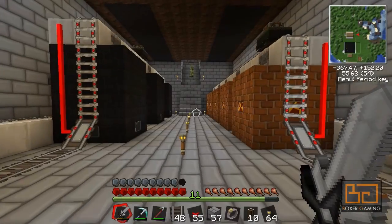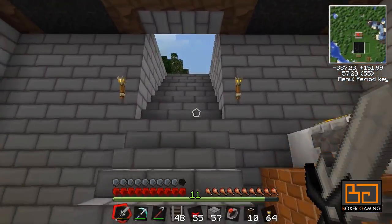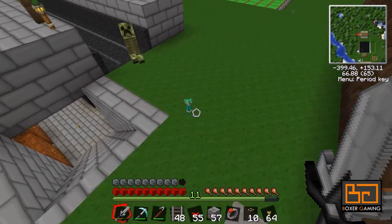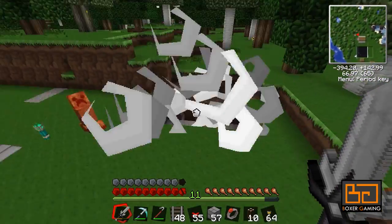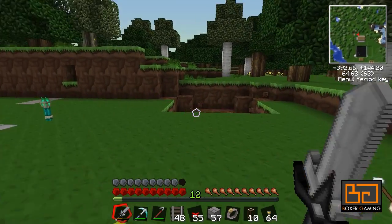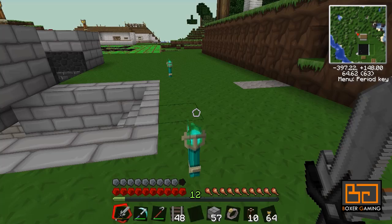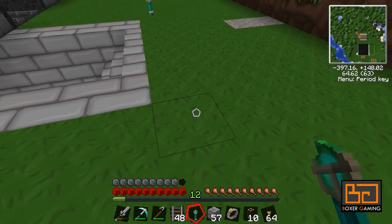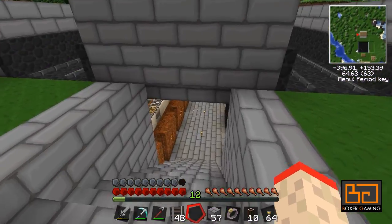Hey guys, welcome back to Techkit. There's a creeper in my base - why is that creeper coming out? It should not be able to walk there, there's a torch there. Oh, get out! Why is that not working? Should I place it again? Maybe it's a bug with that actually.